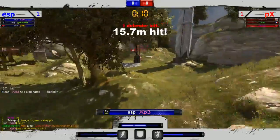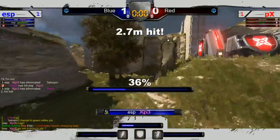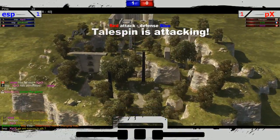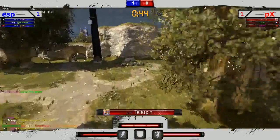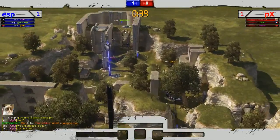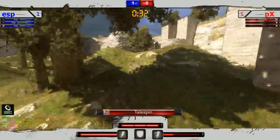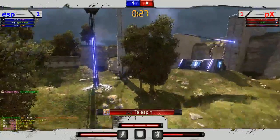XP3 just missing these shots — very uncharacteristic of XP3 especially on offense. Tailspin just missing that rocket. The pole is now live — he's going to have to be rotating over. Finally gets the hit there on Tailspin. Is Vince going to be able to clutch this out for his team? He needs to redeem himself — unfortunately not able to. XP3 gets that offensive point. Tailspin coming up on the right side.